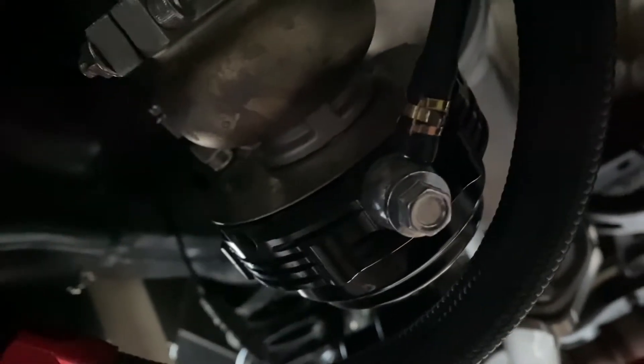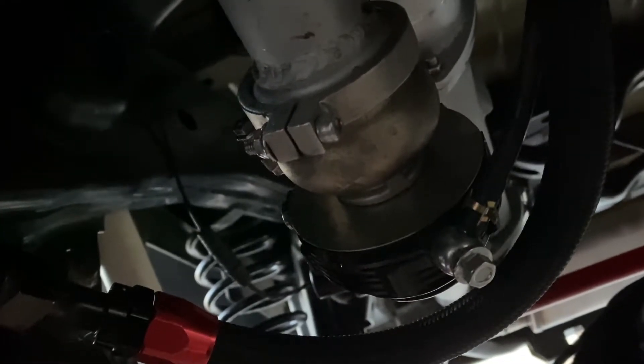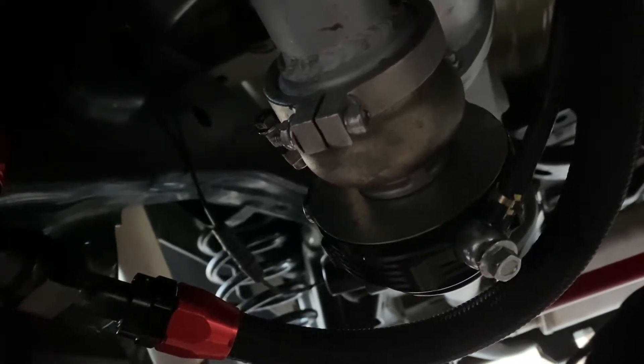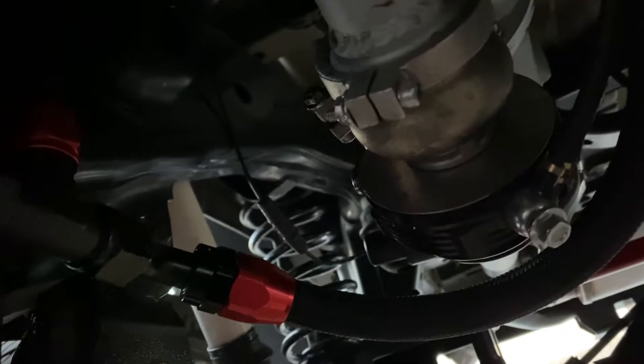That's why I'm using that Turbo Smart Boost T. I have it on the lowest setting, which means the spring that's in the wastegate is the only thing being used. It is a 6 psi spring. I have a 1 psi drop amongst the system — I believe the entire system. So that's not bad.